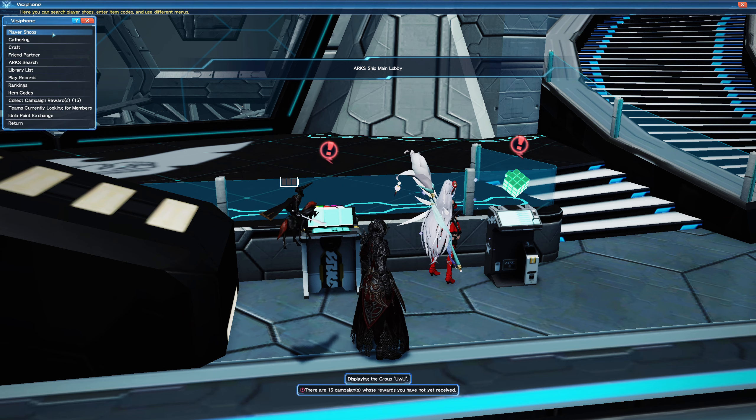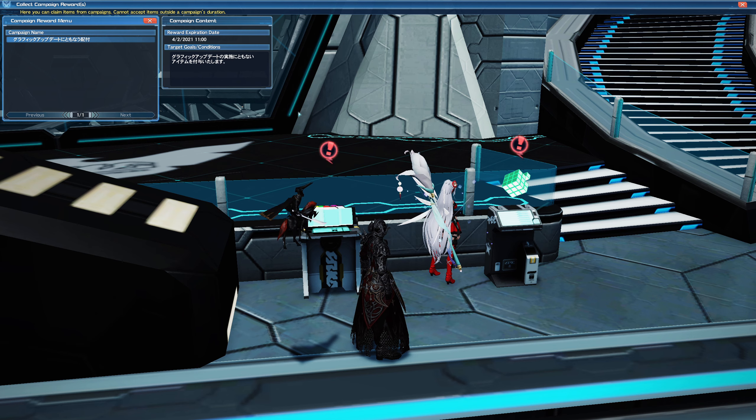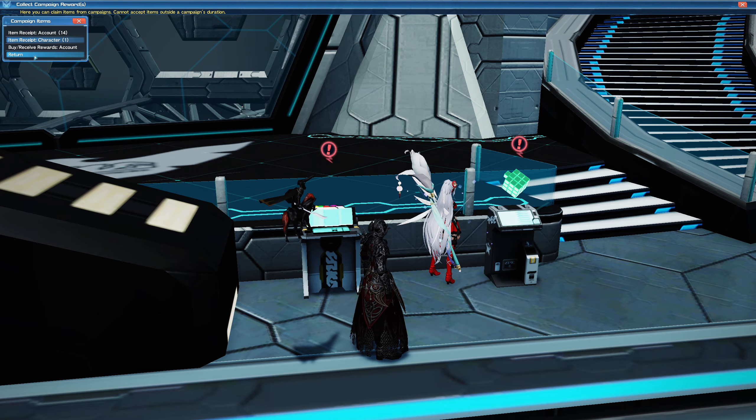As you can see, even though I collected the stuff on Volcanus, Shadow still has his free items in this terminal. Once again, you want to collect it so you can stock up on them and use them whenever you need to.